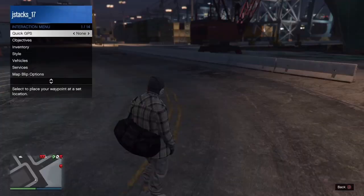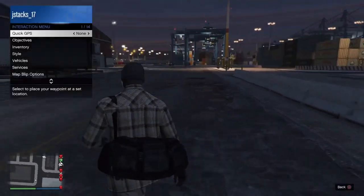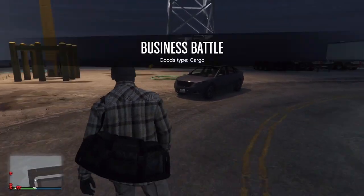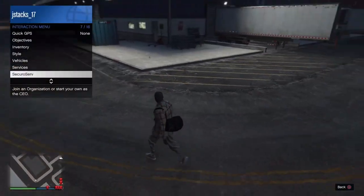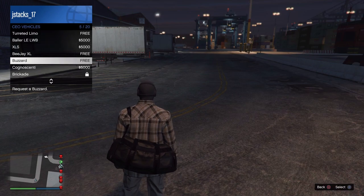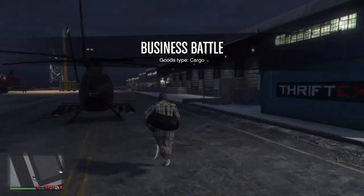As you can see, we're about to spawn and you should spawn with a duffel bag on you. If you didn't spawn with it, you probably didn't do it for enough seconds, so just join back the job and do it again. Now all you're going to want to do is request a buzzard from your CEO, or you could use an oppressor — your choice.